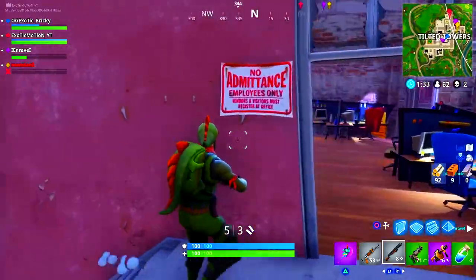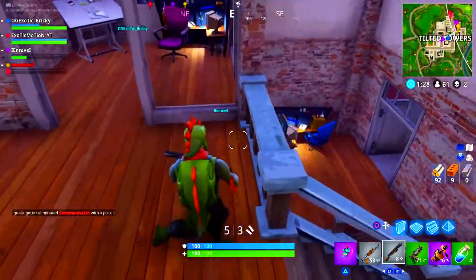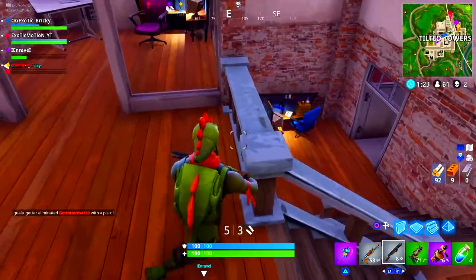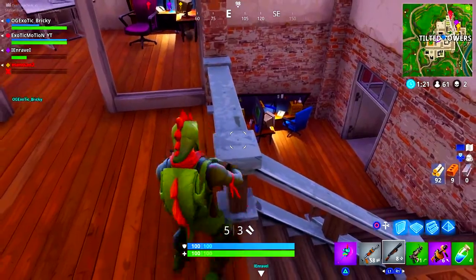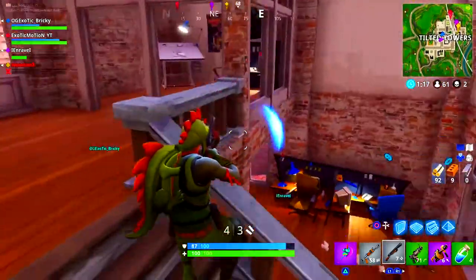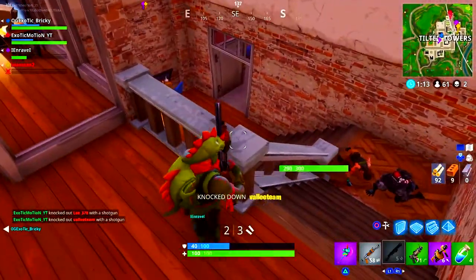Using the shotgun is huge in Fortnite. If you are actually really good with the shotgun, you can actually go pro just being good at the shotgun. Look at Daquan — his shotgun shot's amazing. He's also good at building and all this other stuff, but his shotgun shot, that's what he's known for, his shotgun ability. And that's basically what we're going to cover: 10 steps to how to become better with the shotgun.